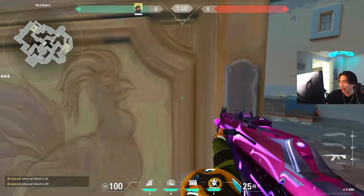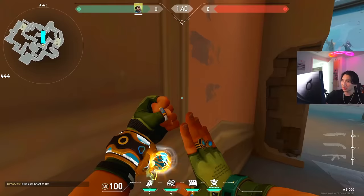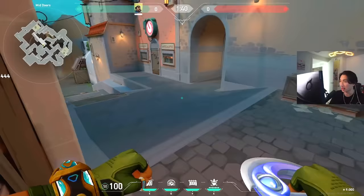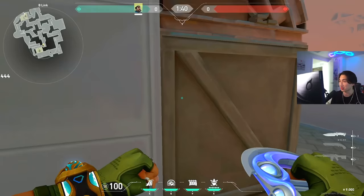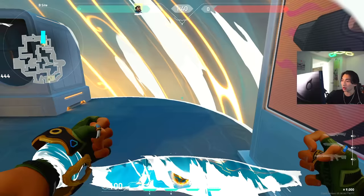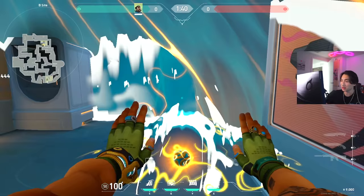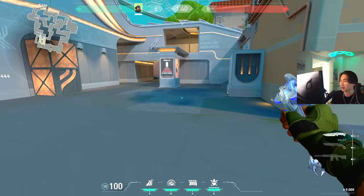On attack, use Cascade to isolate angles — throw the wall to cut off a position, and if enemies run through they're slowed and you have the advantage. You can also combo the orb with the wall and play around it offensively. If you know a Fade eye or Sova dart is coming, throw the wall up and peek through it — it makes it very difficult for the enemy team to fight you, and they can't track you trying to move in and out of the orb.